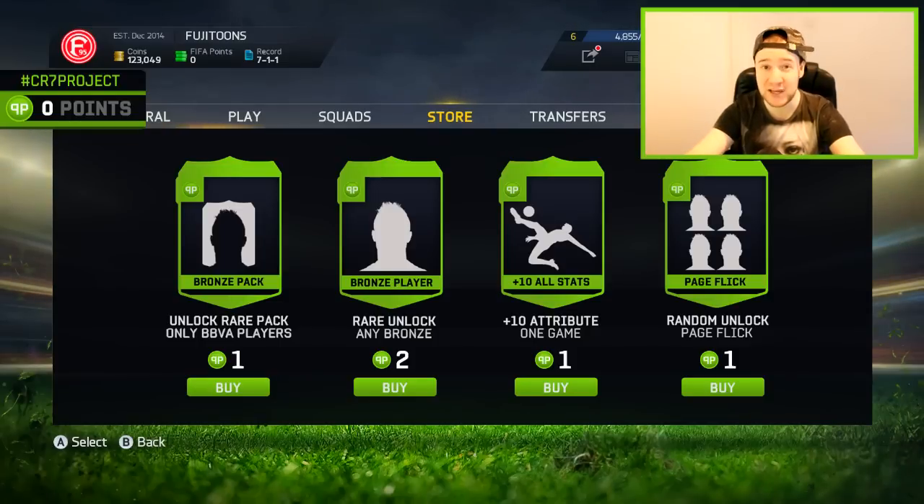The page flick is now one point. Basically, if we're at the rare bronze stage — which we are right now — we go to the League of BBVA bronze, flick through, and the player nearest to the rare bronze position we have to bring in. When we're on non-rare silver we can do it for non-rare silver, rare silver, and so on. Bringing in a player now costs two points. We're currently on zero points after using the happy hour to bring in those three players.